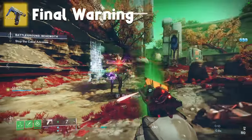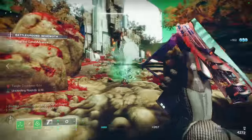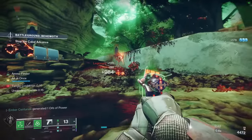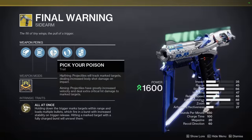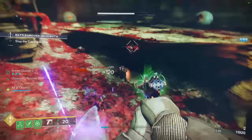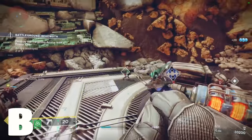Final Warning — definitely not worth grinding thousands of strand medallions for, but it's kind of fun. Holding down the trigger will target up to three nearby enemies, and releasing the trigger at full charge will shoot all the bullets rapidly and unravel targets. Hip firing makes these bullets track and do more body damage, while aiming down sights increases their velocity and precision damage. I've got over a thousand kills with this thing and I still don't even know how it works. B tier — very fun, would recommend.